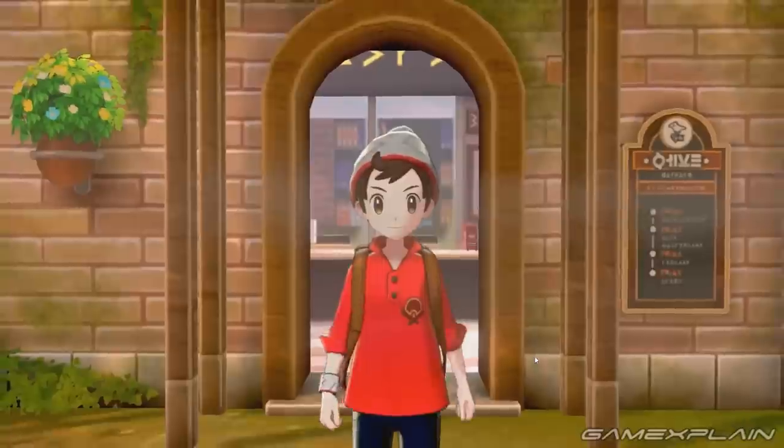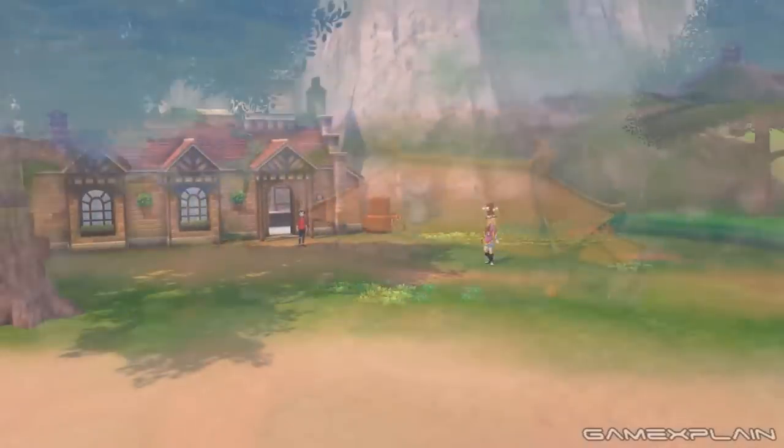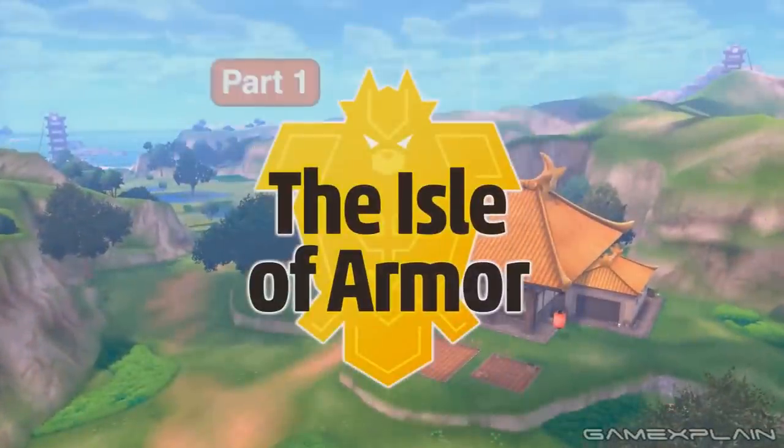Diving into the Isle of Armor itself, right off the bat we have Avery waiting for us. It is possible to meet Avery and Klara in the main game when you get your Galarian Slowpoke, giving you an idea of what's to come. They're version-exclusive rivals — Avery is for Shield while Klara is for Sword. We also get an aerial view of the Isle of Armor showing the dojo in the center, the water tower, and what we can call the dark tower, representing the Single Strike and Rapid Strike paths for evolving Kubfu into Urshifu.